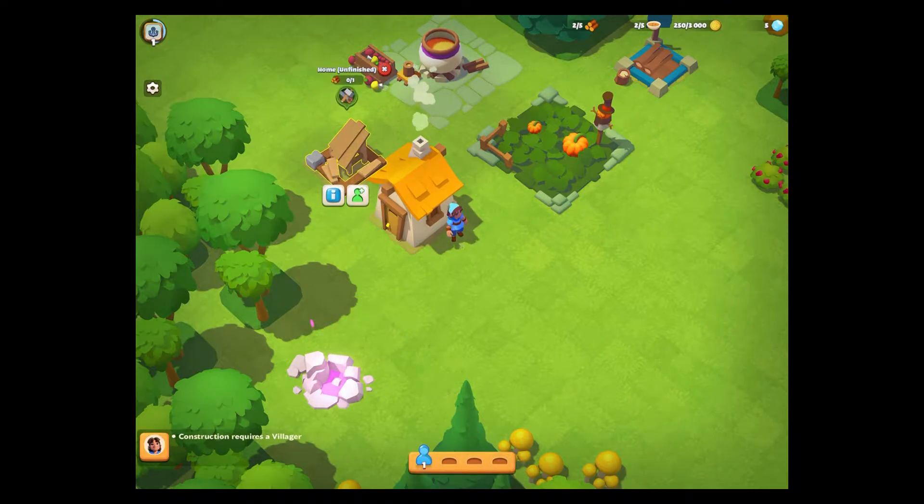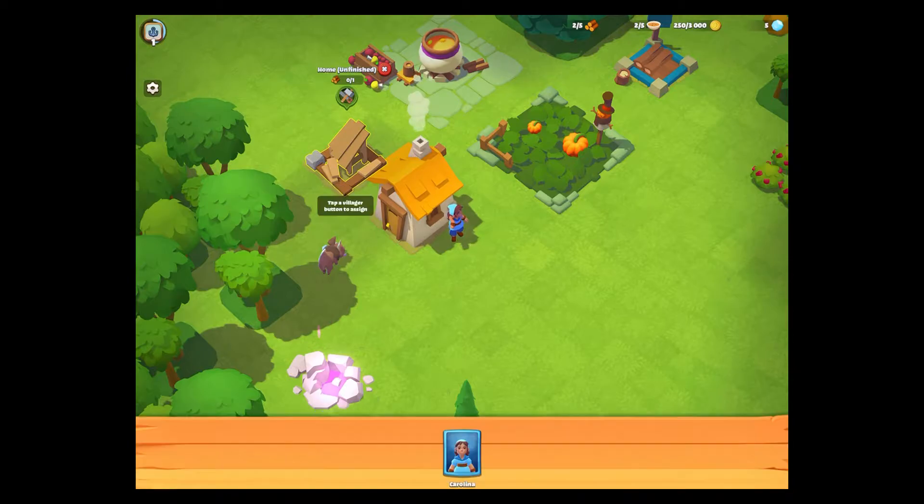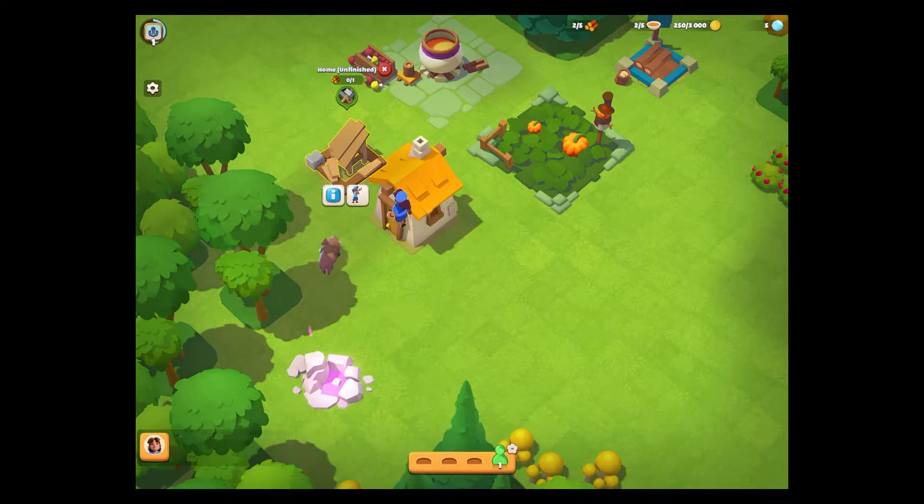I think I spent a hundred coins and it looks like construction requires a villager — that's why nothing's happening. Select the home that's under construction and tap to assign a villager. There's the pile of stuff and that's the villager. Carolina herself will be going to do that for me.